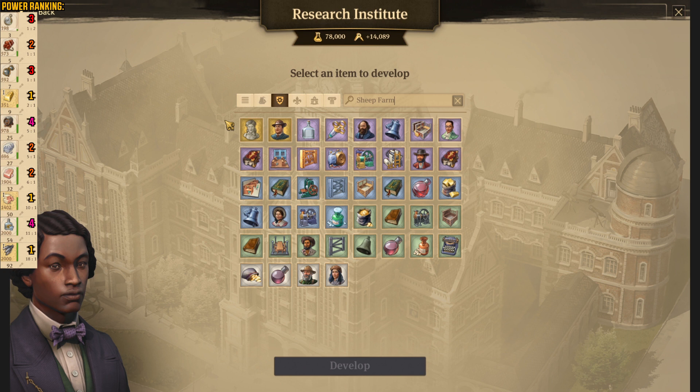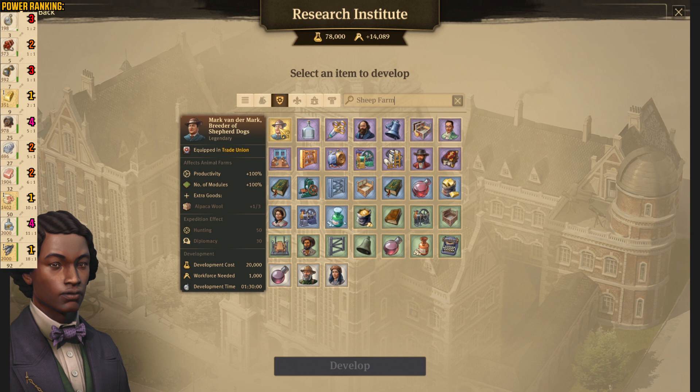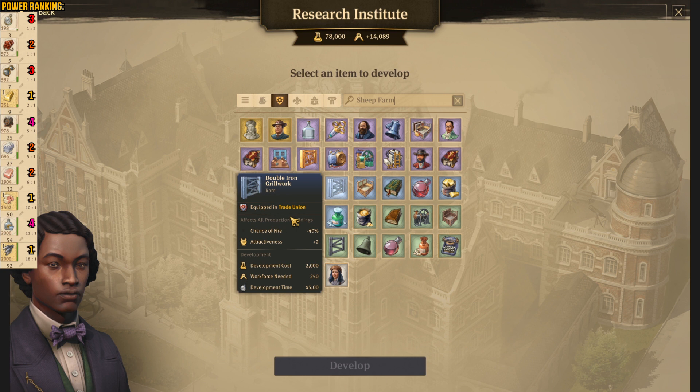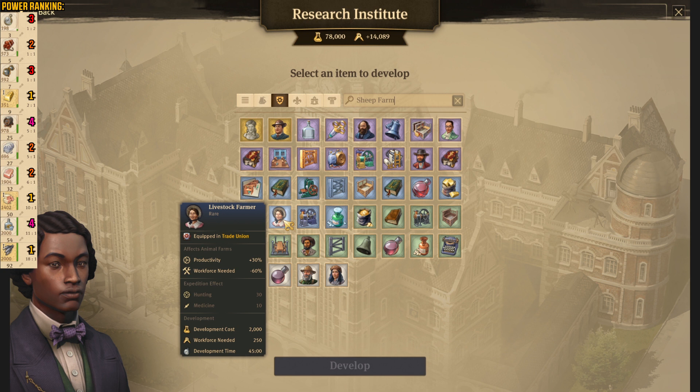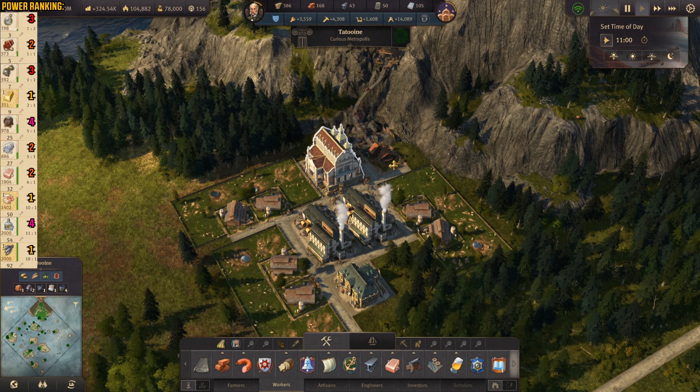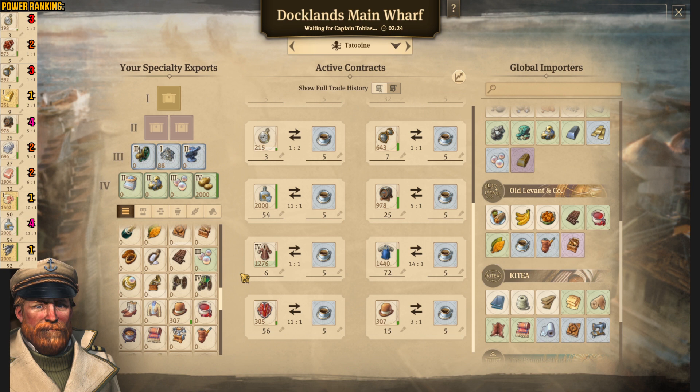We could make an additional sheep farm production chain if we want to spend additional influence points on an extra trade union building. Then we could use this specialist — he will increase the productivity and give us additional alpaca wool. Then we can use Rodrigo and he's gonna give us additional beef. And then there's a lady at the end who's giving productivity plus 30% and reduces the workforce by 60%. Though it's up to you if you want to have it or just stick to the simplicity — not sure if beef and alpaca will be available.